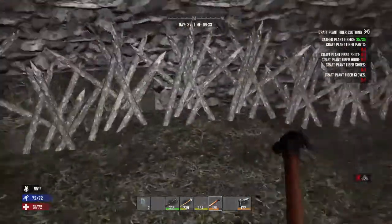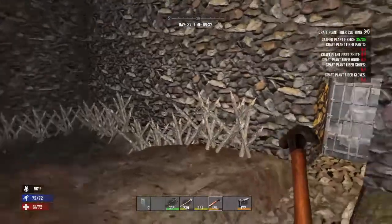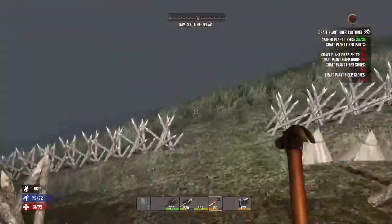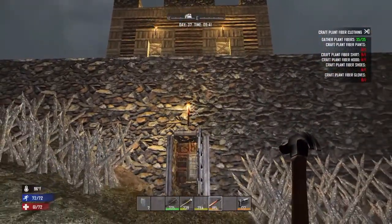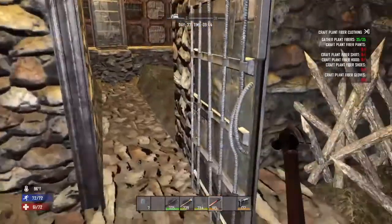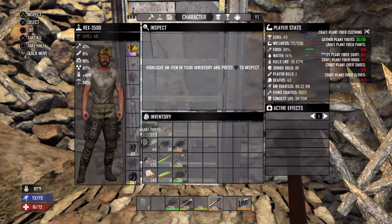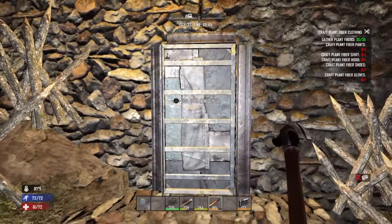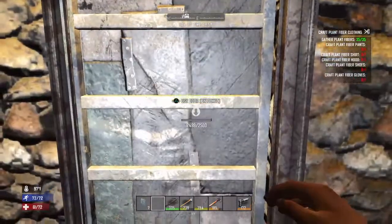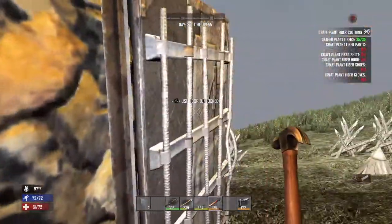We have another row of spikes on the inside just in case. I doubt a zombie is ever going to break through this, but you never know. We recently made a forge to create forged steel for the door, which is a great thing — this door will take 2500 hits to break, so no zombie is probably ever going to get through that.